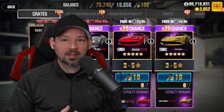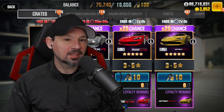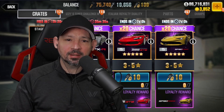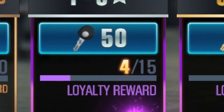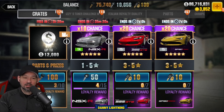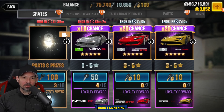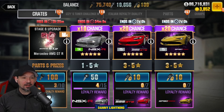I'm always getting comments from people saying, hey, I pulled 500 keys and I didn't get the car, or I tried six times and I didn't get the car. Well, if you look at the silver crates, you will see there is a 15 pull loyalty reward, which means you have to do 15 pulls to guarantee that you get the car. You might get it on try number one or two, or you might do 14 pulls and not get one. You have to do all 15 to guarantee the car is going to pop out. So if you don't have at least 750 silver keys saved up, there is no guarantee that the car is going to pop out.